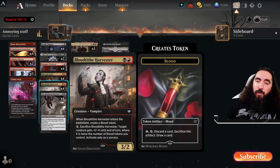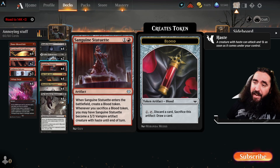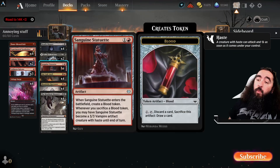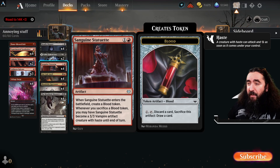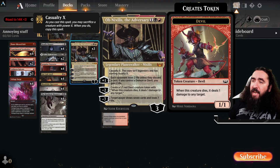We have the Bloodtide Harvester and the Voldaren Epicure to make ourselves some blood tokens, which we can use with the Sanguine Statuette to get in for a lot of damage. If you sacrifice one, it gets haste and becomes a 3/3 vampire — that is just amazingly good. If we go Oni-Cult Anvil into Sanguine Statuette, sacrifice a blood token, attack in, now we have a 3/3. Then we play an Obnixilis, slam it down — now we have a 3/3 Obnixilis on the field and two Obnixilis both with three loyalty.